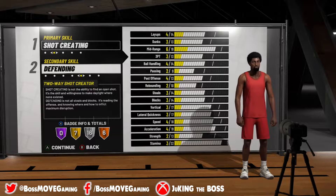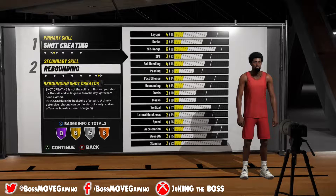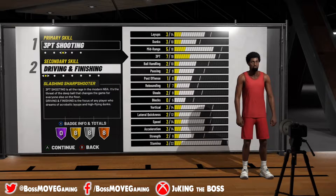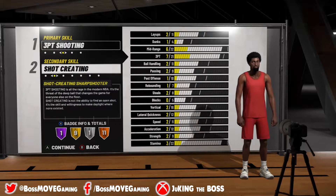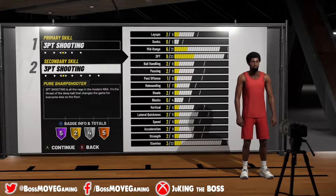So the base height, weight, and wingspan. Once again, it's going to have each build from point guard to center, each combination from playmaking, shot creator, to pure rebounder. It's going to have each combination that you can go with, and it's going to have the minimum, maximum, and the starting caps of height, weight, and wingspan.